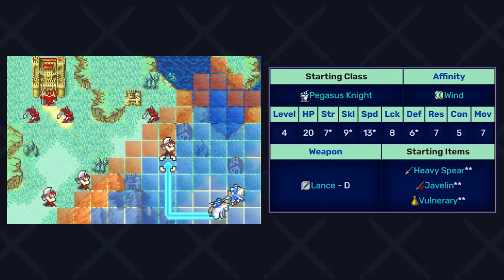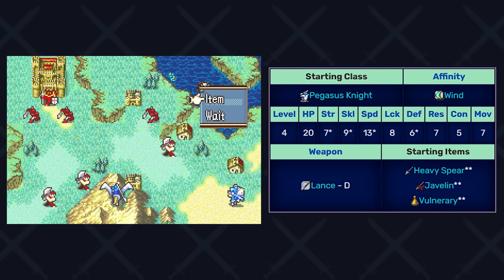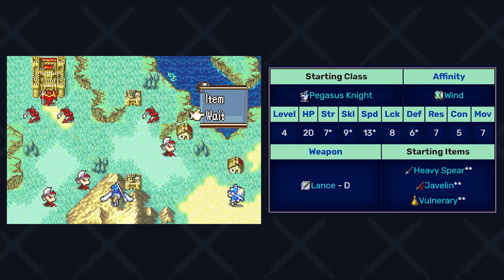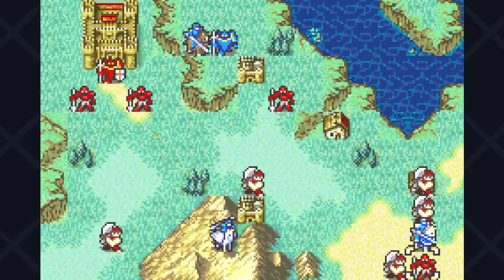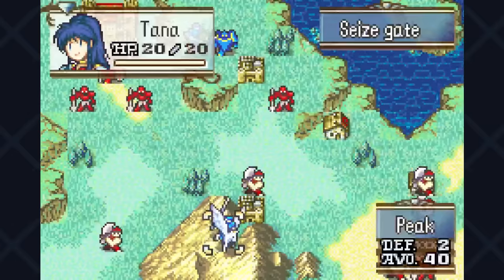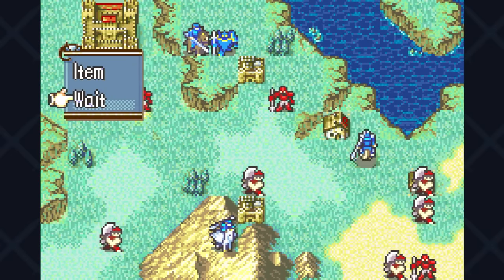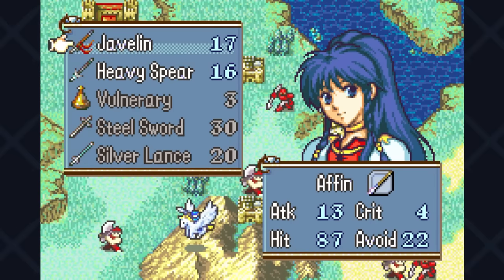On the flip side, she suffers from low con syndrome with only five constitution. Unlike her partner Vanessa, she does not begin with a slim lance that complements her low constitution, but instead a javelin with a weight of 11 and a heavy spear which, as the name implies, is pretty heavy — in fact equal to the brave lance as the heaviest lance in the whole game. So her speed is impaired by a minimum of six points, meaning she technically gets around seven speed when using the javelin.